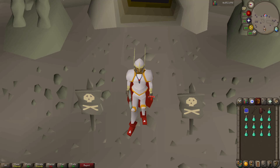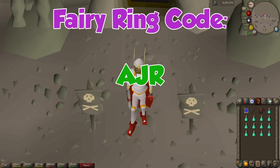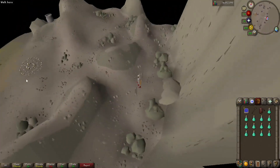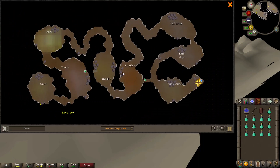The first thing I want to talk about is how to get to the Fremenic Slayer dungeon. There are a couple of quick ways to get here. You can either take a slayer ring teleport method or you can use the fairy ring code AJR to teleport right here — as you can see the fairy ring is right by the entrance — and once you get inside the dungeon you can see that the Kurasks are all the way at the very end.